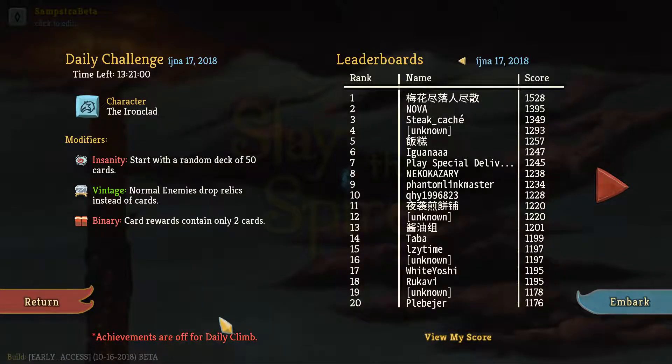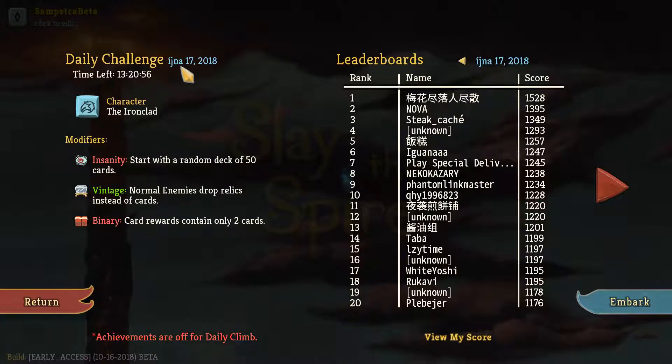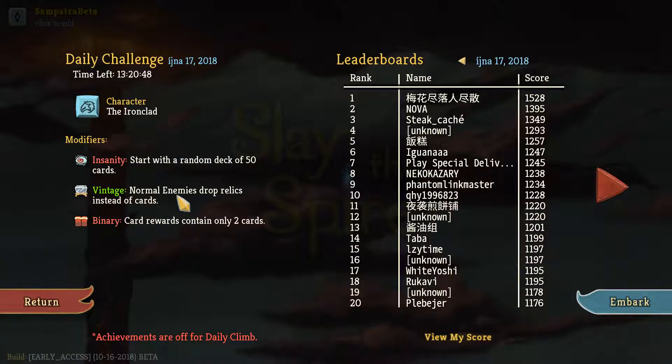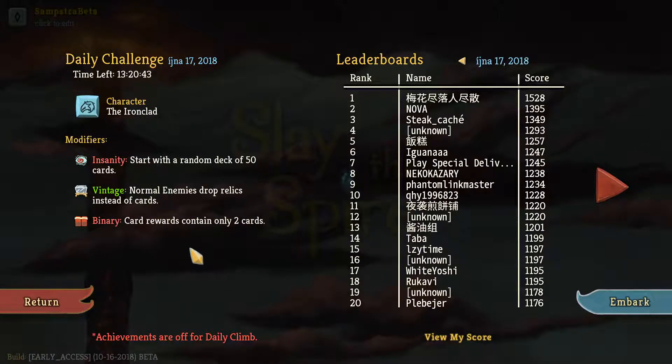Hello everyone, welcome to my YouTube channel Sunster Games and my anti-play strategy games. Today we're going to be playing the daily challenge of the 17th of October with the Ironclad Insanity, where we start with a random deck of 50 cards — Vintage, which is insanely strong — and Binary, where we're not going to get many more cards.